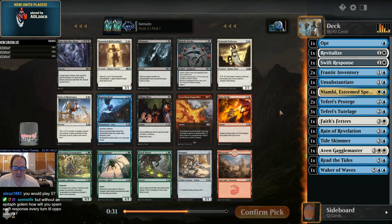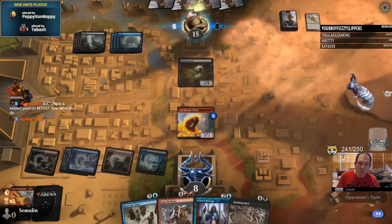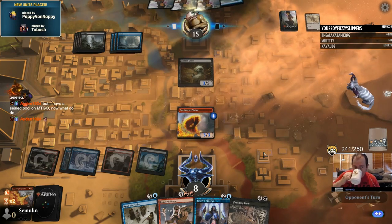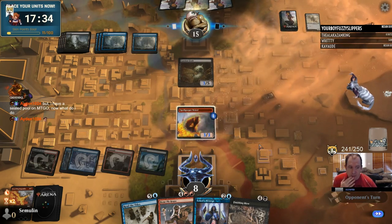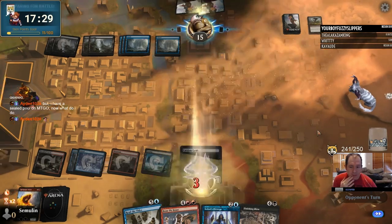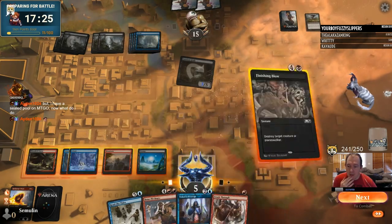Use what you've learned from the Quadrant Theory episode to determine which card is worthy of a splash. Removal is often worth splashing for. Let's imagine you have a white bomb, a few good value blue cards, and plenty of playables, but only one removal spell. This is a spot where you will want to start considering splashing for removal. We're going to take a look at two removal spells and see which one would be a good splash for us.